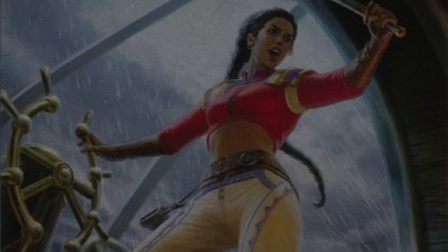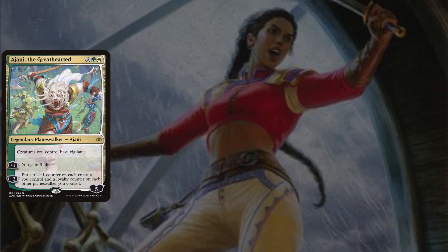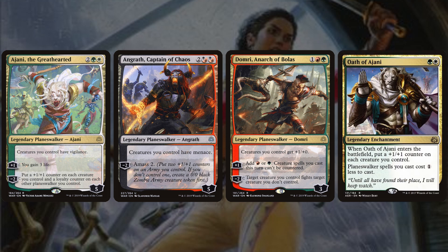To push through that damage, we have buffing planeswalkers: Ajani the Greathearted, Angrath Captain of Chaos, Domri Anarch of Bolas, and Oath of Ajani. Ajani's −2 adds a +1/+1 counter to each creature and a loyalty counter to each planeswalker — effectively proliferating and pushing War of the Spark walkers stuck at low loyalty toward their ultimates. Angrath Captain of Chaos gives all creatures you control menace, making all 24 flying dragon planeswalkers very difficult to block — pushing through a ton of damage. Domri Anarch of Bolas gives creatures you control +1/+0, turning all flying planeswalkers into 5/4s instead of 4/4s, has a +1 that ramps a red or green mana and makes creature spells uncounterable, and a −2 that lets a creature you control fight a creature you don't.